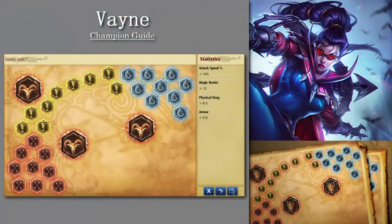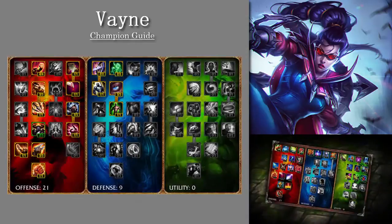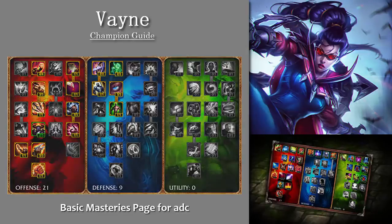Starting with the runes, you should go with this basic page. I personally don't use it very much — I like to take Armor Yellows because Vayne is a pretty squishy champion. So if you do take these ones, I advise you to go with 21-9-0 masteries, especially 9 on defense because of that.